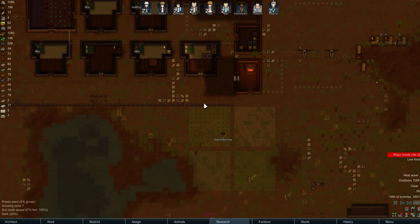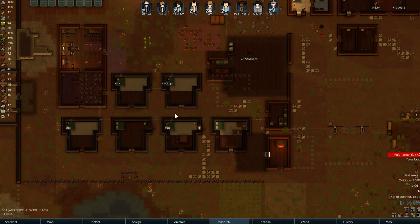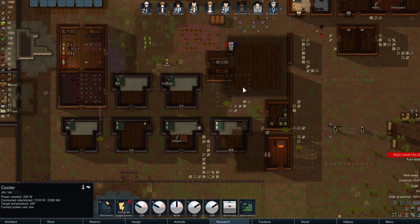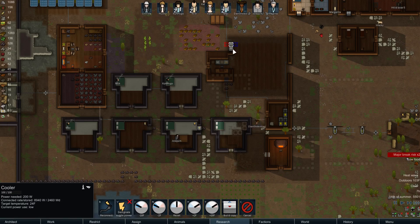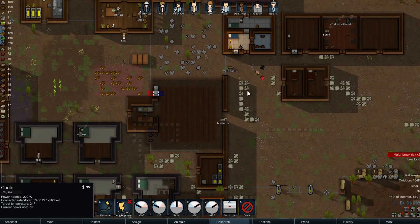Of course, if something catastrophic happens by way of the dynamic storyteller, there's not really much I can do about that. But I promise I'll give it my all. I really don't like the fact that we cannot migrate freezer units — I really wish we could just uninstall them and reinstall them, but unfortunately we have to break them down. So that kind of sucks, but you know, what can you do?